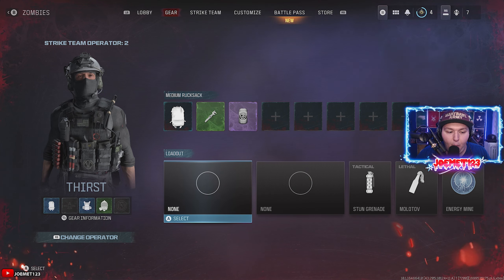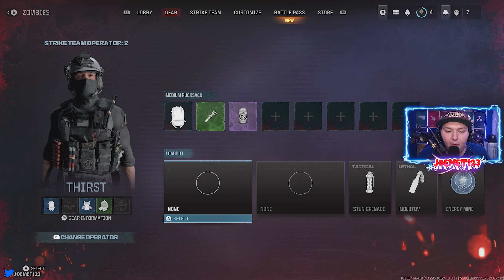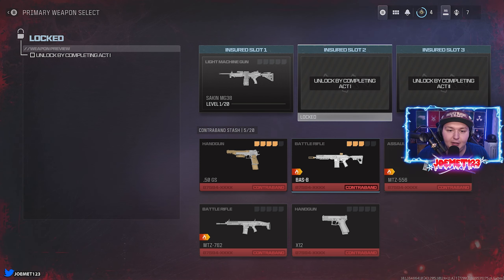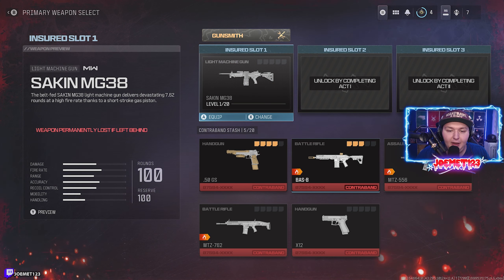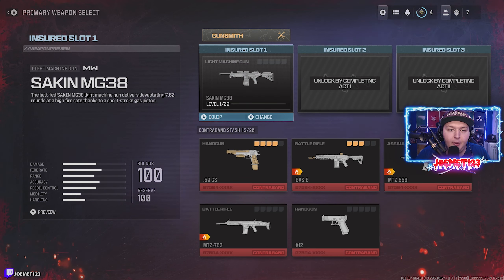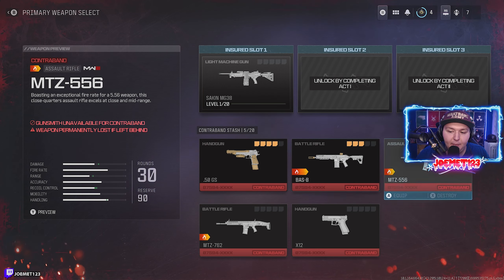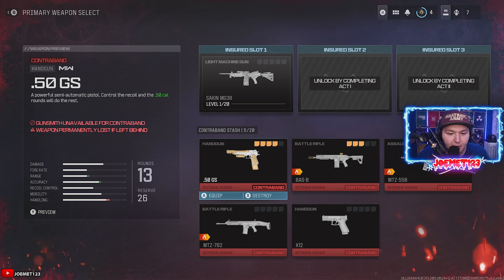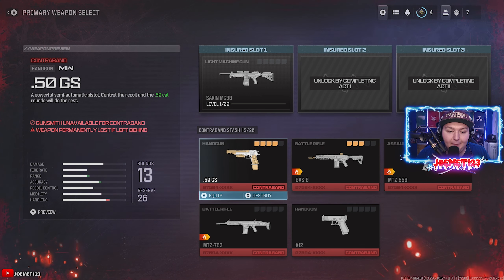Moving into the loadout section: you have insured slots, and you gain more insured slots by completing different missions and acts in zombies. As you can see, I have the option to choose for this first weapon between an insured slot weapon or a contraband stash weapon. The contraband stash weapons are weapons you picked up in a game of Modern Warfare Zombies and then X-filled with — you can have up to 20 weapons in your contraband stash.